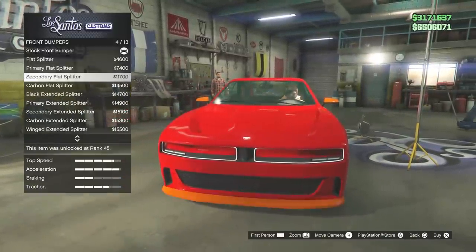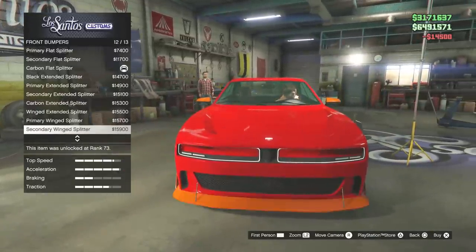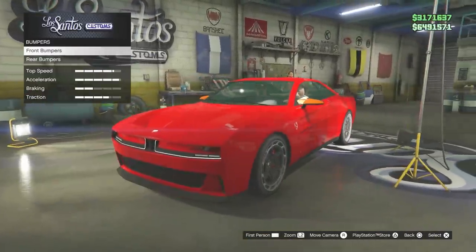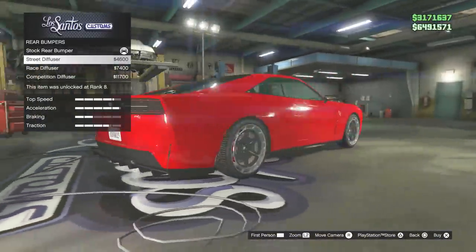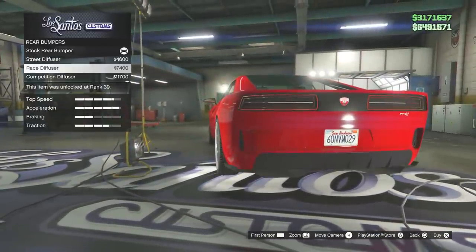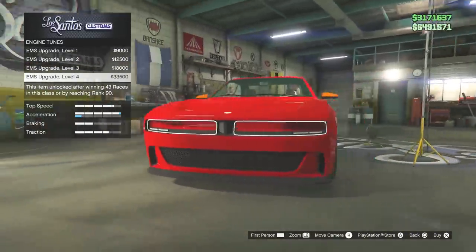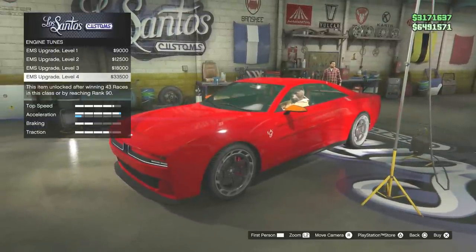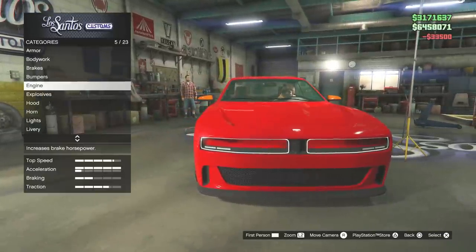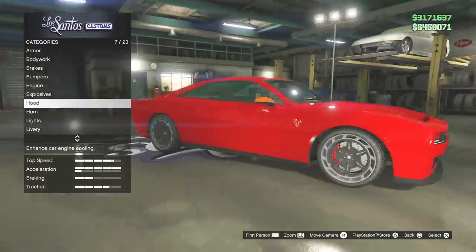I'm going to go for a carbon splitter. I'm not too impressed with the splitter options - very generic again. But then again it is a new electric car and I guess Rockstar isn't going to manufacture unique parts or get real life equivalents when there are none. It's definitely an HSW car if it has another bar underneath acceleration. I'm not going to upgrade the engine until I get to HSW.